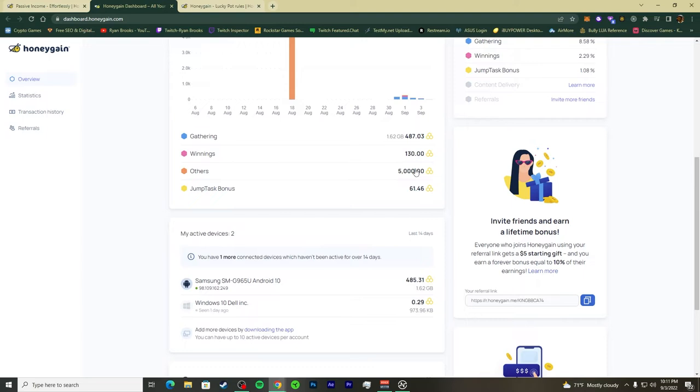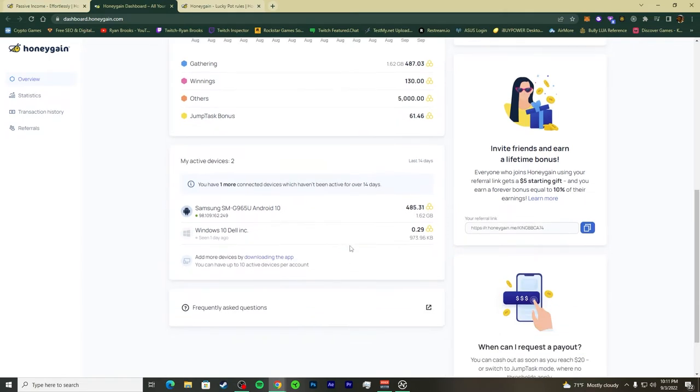Inside your winnings section you'll see all your calculated winnings. Going down to active devices, I can see that some devices are on and some are off.